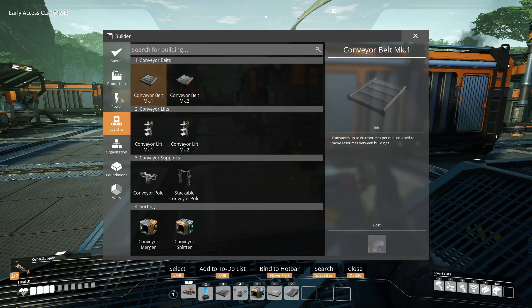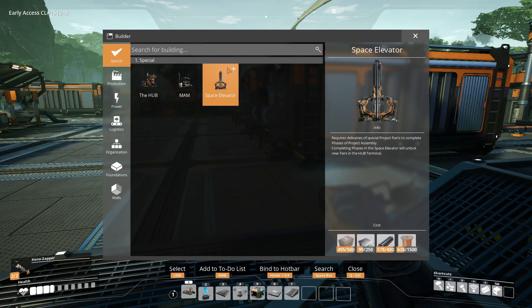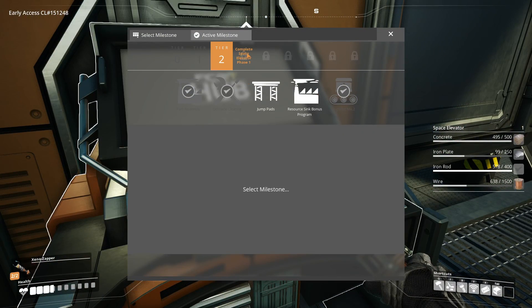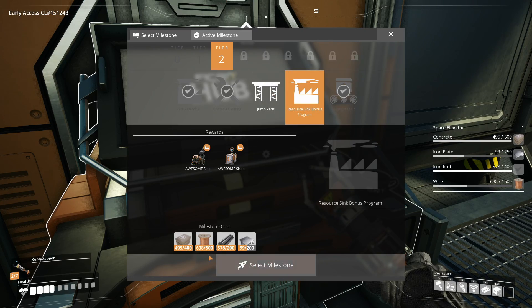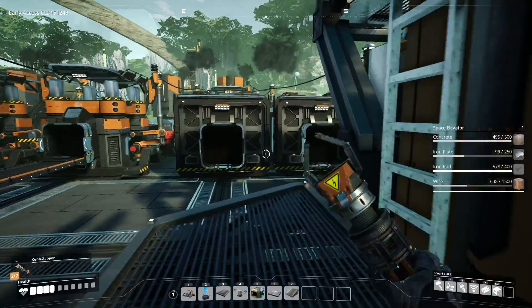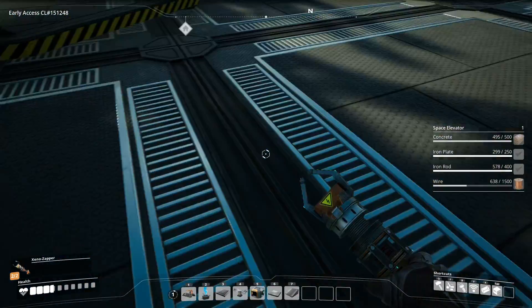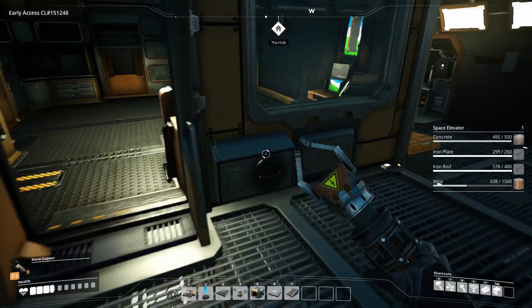What I do want to show is a really cool building - one of our special buildings - it's a space elevator. The space elevator will help us get into tier three. Wait, why am I jumping to tier three if I still don't have everything else done? Let's get our awesome resource sink - as the name suggests, awesome.